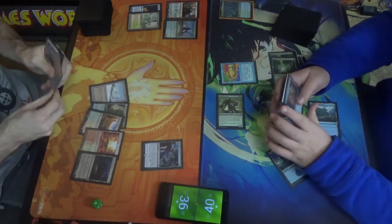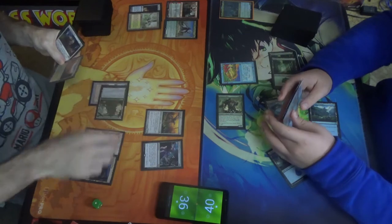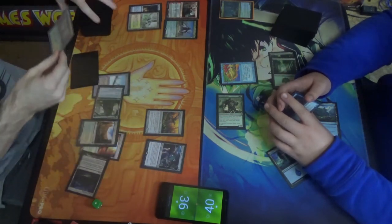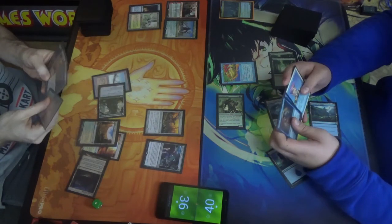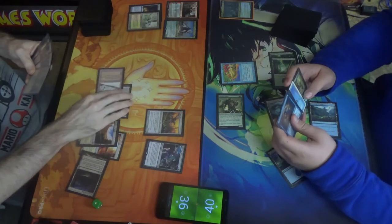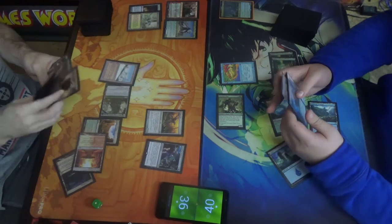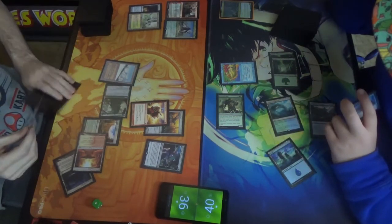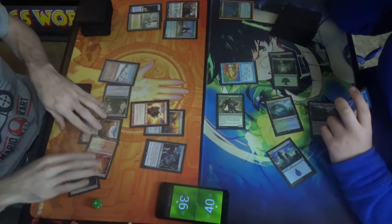How about we draw a card off of Plague Mirror because of Guardian Project. That's fun. I should now have tapped out to play this Gorvian Leviathan. Uh-oh. Play a Dragon Mantle to draw a card — you know how that works. And two — pass turn.